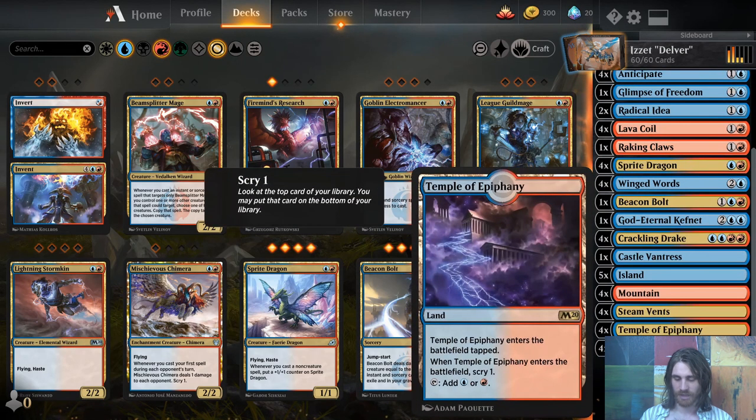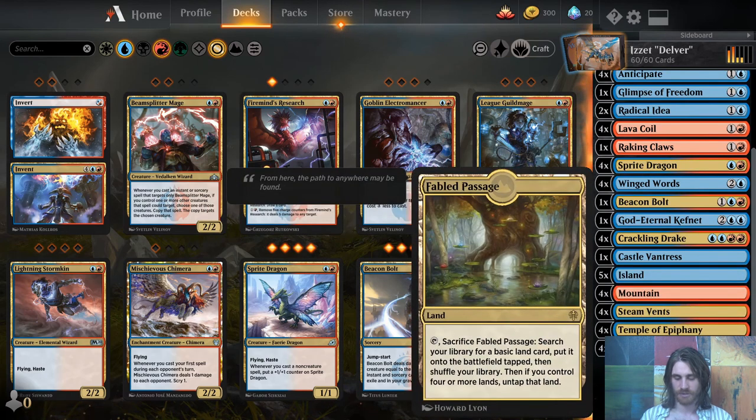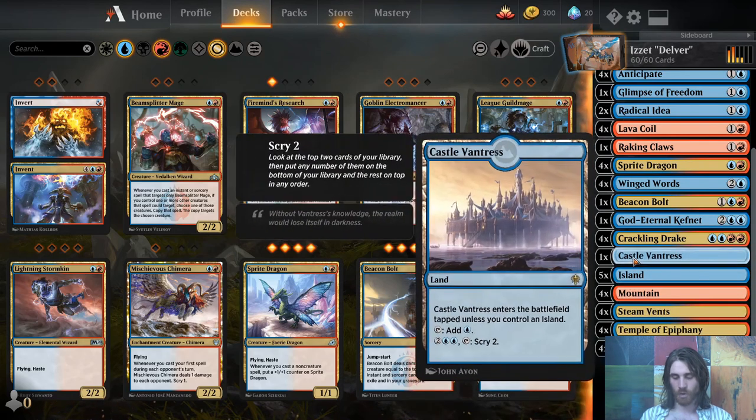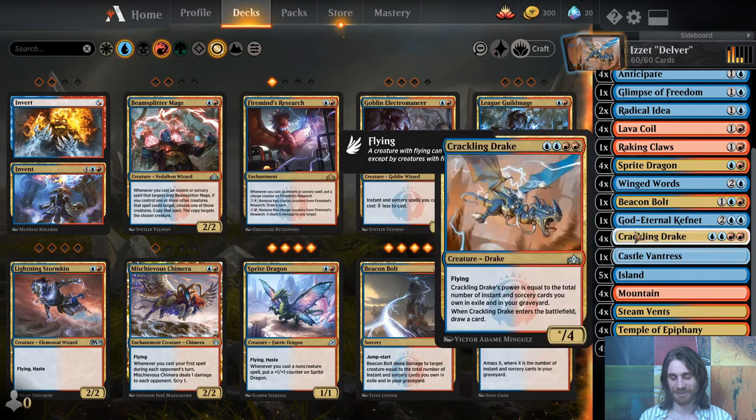For our lands: five Island, four Mountain, four Fabled Passage to fetch those, four Steam Vents, four Temple of Epiphany, and one Castle Vantress. It's a pretty heavy mana investment, but there will be times when you just need to set up for future turns, and Scry 2 lets you do that over and over again.